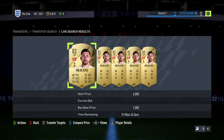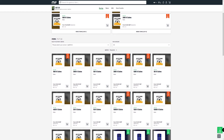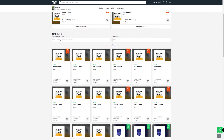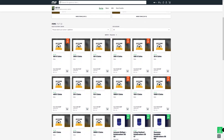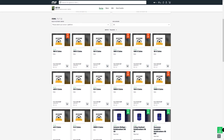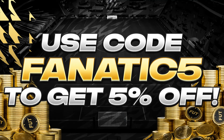Before we get into the video, if you're looking to make some very easy coins without needing patience, there is no better place than Mule Factory. Head over there to get yourself some cheap, fast FIFA 22 coins — completely reliable. Use code 'fanatic' at checkout and you'll get a 5% discount. Link can be found in the description down below.